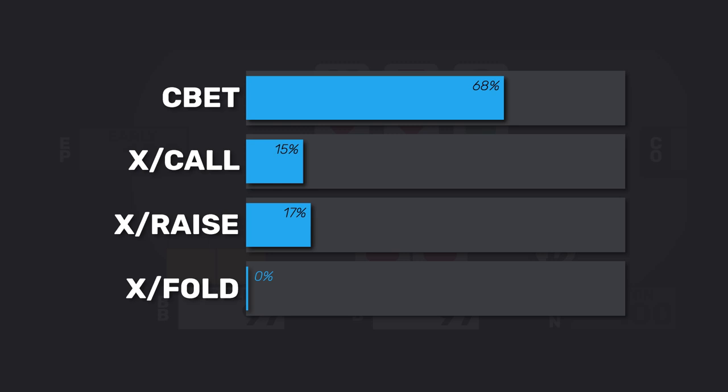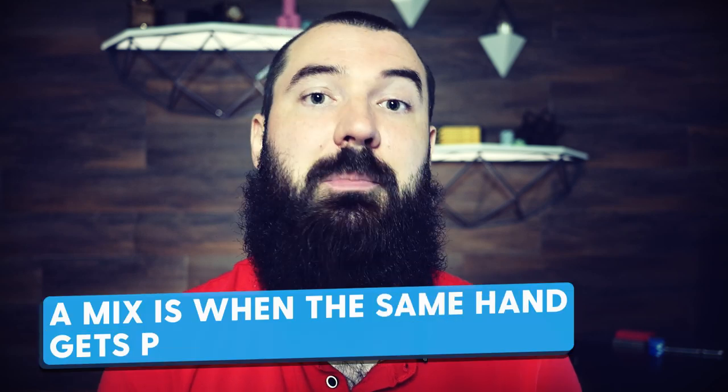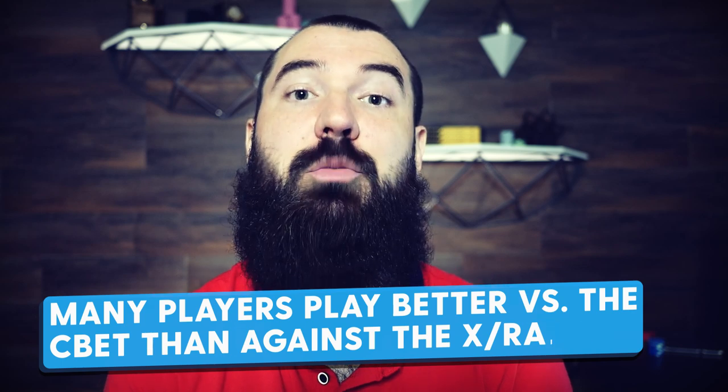The recommended best action here is to check raise. A key question when playing a draw is: do you want to play for stacks when that draw improves? If we catch that fifth heart, yes — we definitely want to play for stacks, especially if it's the non-board-pairing heart. Check raising is a great way to start building that pot. C-betting and check raising are both valid lines here, but check raising is prioritized. It also encourages players to stop overly aggressively c-betting from out of position. Most opponents will make more mistakes against the check raise than against the c-bet.